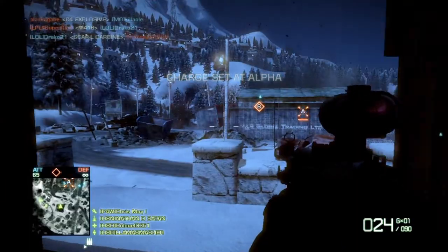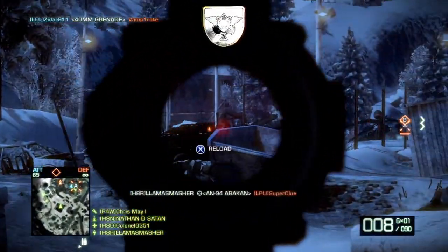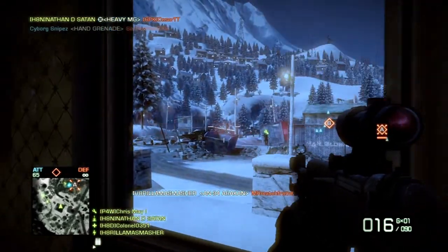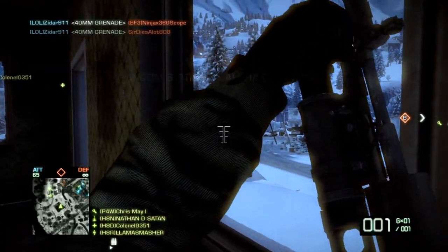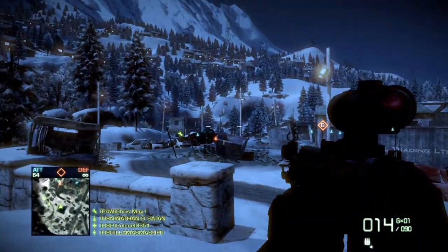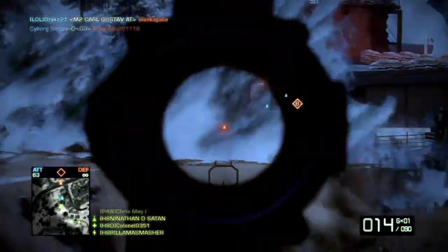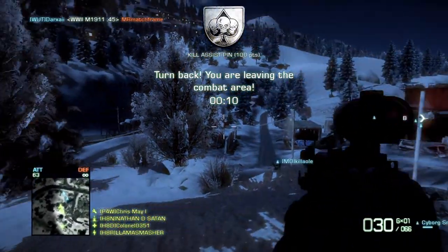This map can be kind of frustrating to attack on too, because there are just so many spots in Nelson Bay to camp and frustrate the hell out of the other team. To be honest, I've only been really successful when I played as part of a team on this map. I'm kind of jonesing to go back to hardcore, but on Xbox the hardcore servers are just not nearly as full as the core servers. When you do get into a game, it's full of people from other countries, so there's a lot of lag going on.